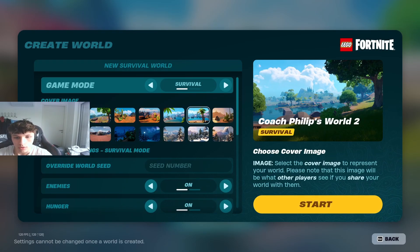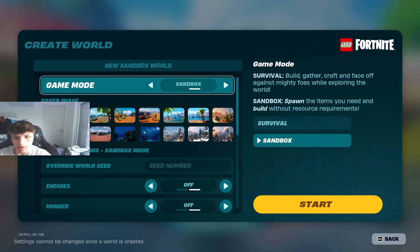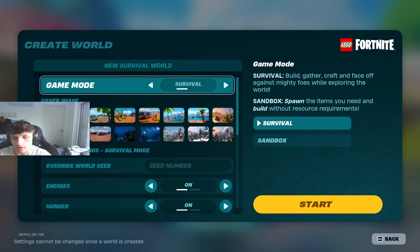And now you can choose how you want to set up your island. You can choose from either Survival or Sandbox. Sandbox is just a safe world. Survival, you have to really try to survive, like with Minecraft — there's going to be zombies and stuff trying to kill you.